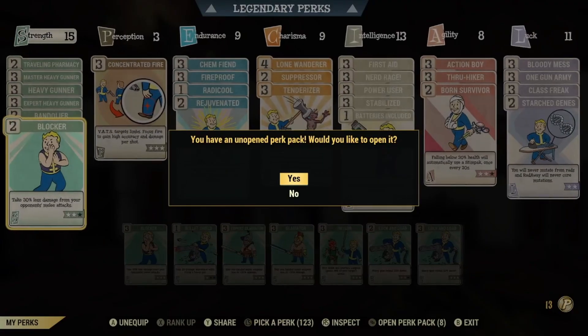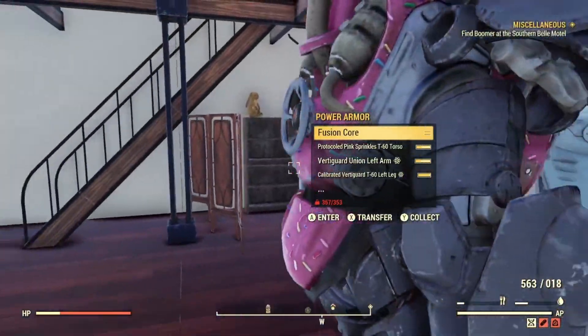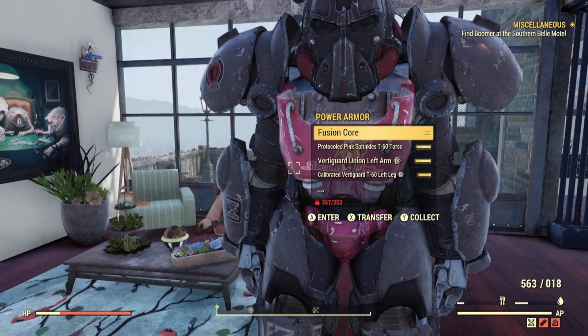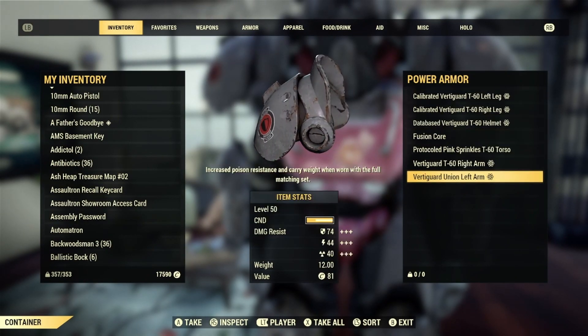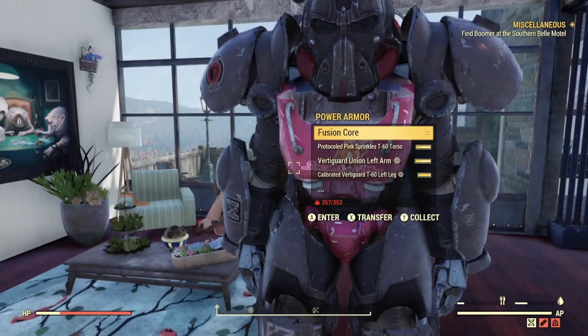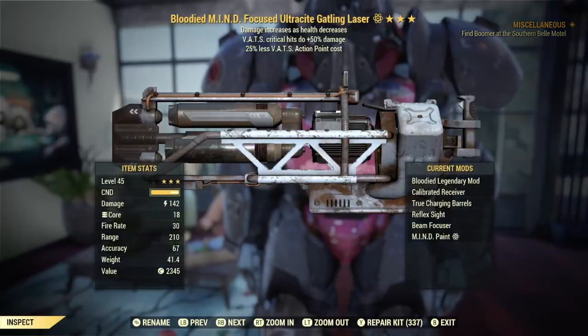Now let's check out the gear. We're going to be using non-legendary power armor — a combination of T-60 and one Union piece. For our weapons, we're using a Bloodied Faster Fire Rate, one Agility Ultra Sight Gatling Laser with Double Tap mods, Reflex, and Beam Focuser. The second weapon is a Bloodied VATS Crit Damage 25 LVC with Calibrated Receiver for the extra crit, True Charging Barrels, Reflex, and Beam Focuser as well.